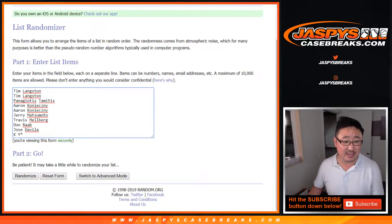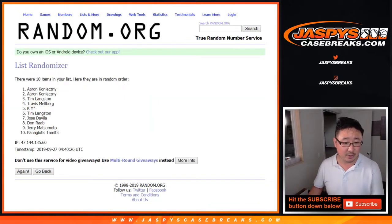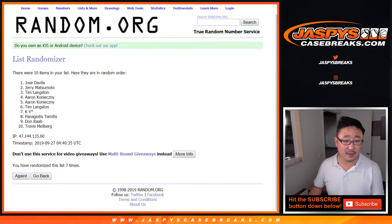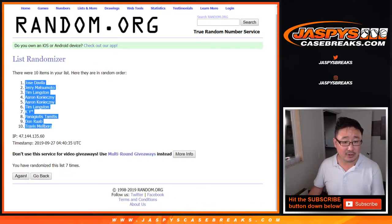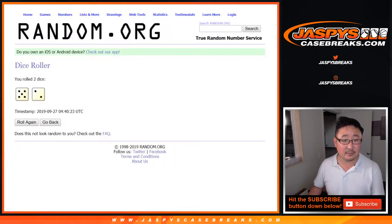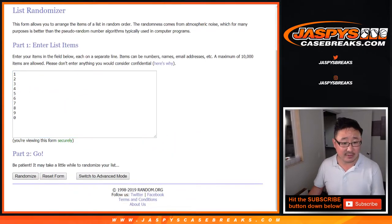Five and a two, seven times. One, two, three, four, five, six, and seventh and final time. We got Jose down to Travis. Once again, five and a two, seven times for the numbers.